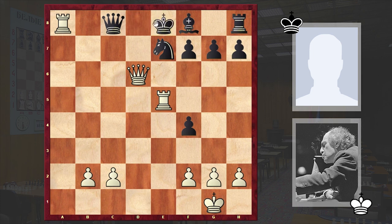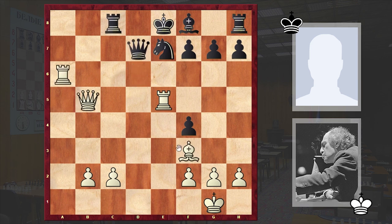White is announcing checkmate. That's why after the beautiful bishop c6 move, black resigned. Another brilliant attack by the magician from Riga, where he punished his opponent for not completing kingside development and not castling in time.